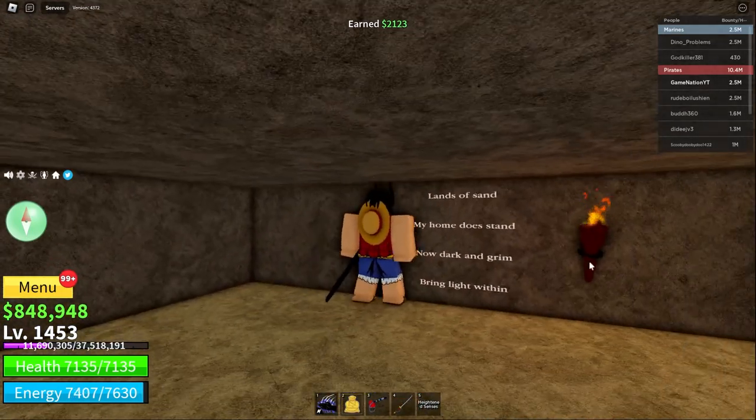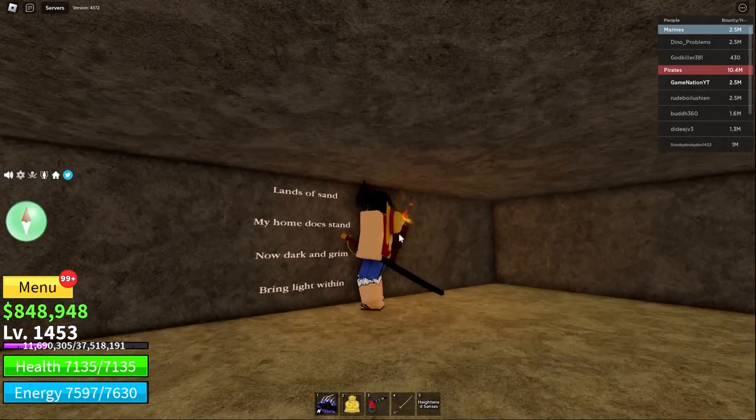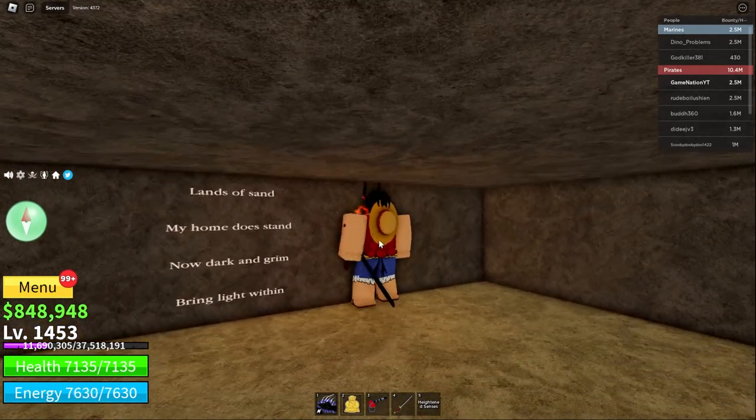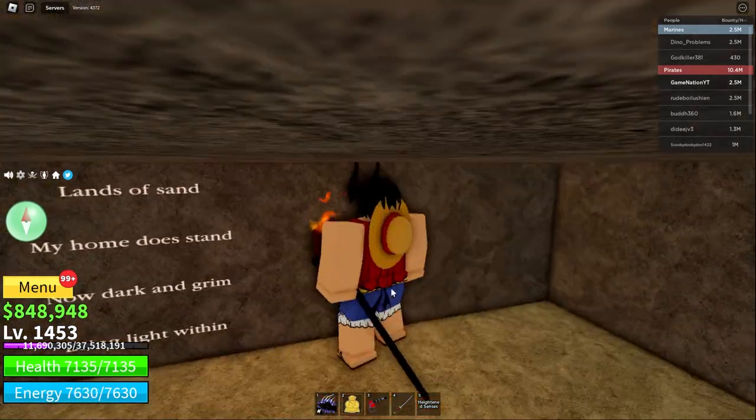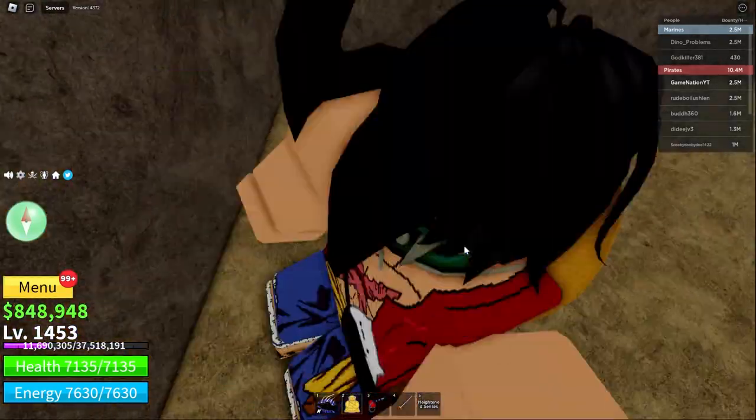There's also a little riddle here if you want to solve it. But basically, what you want to do is grab this torch — I can't grab it again because I've already got it once. You want to grab this torch and then head out and head to Sand.